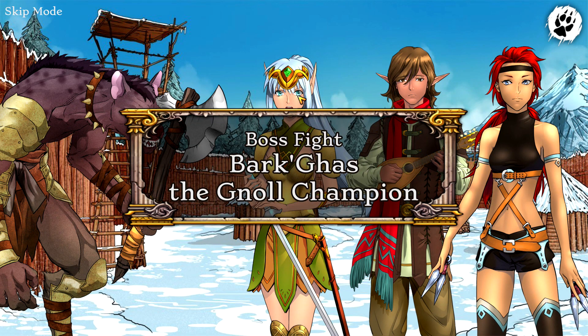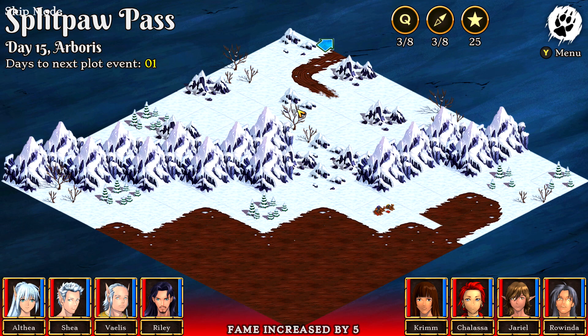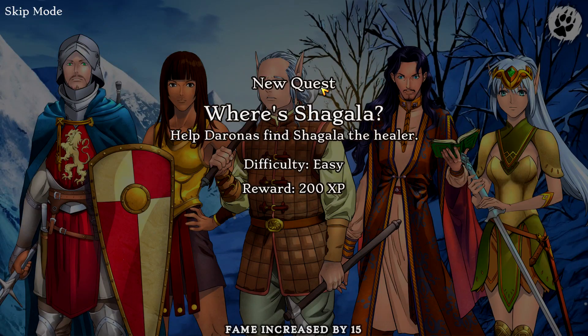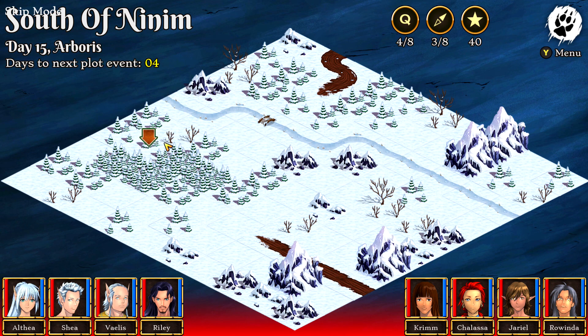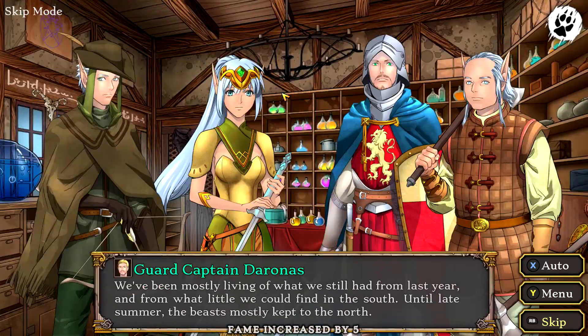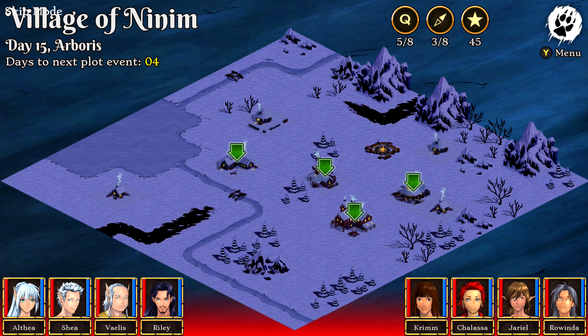If you need money for whatever reason, sell off whatever items you have at the shop just below the arrow. Once you take care of that boss fight, click on the topmost arrow to head back home. Before you can head back, there's a little detour where you need to do a searching segment — just keep clicking on the arrow until it disappears — and then you can move on back into town to get your last set of missions.